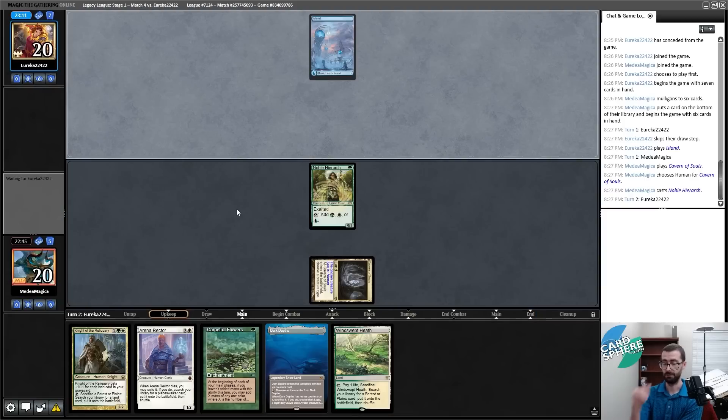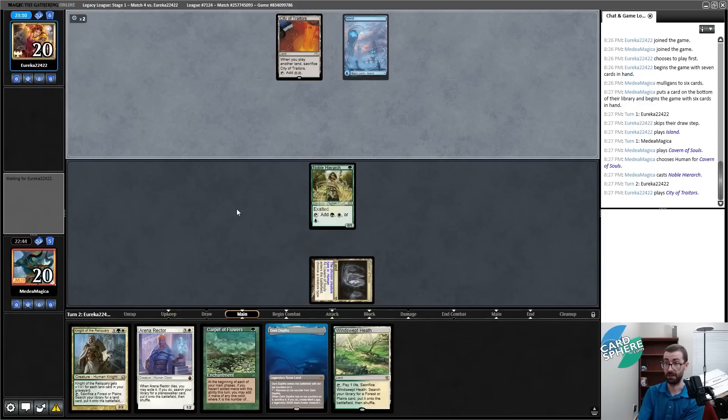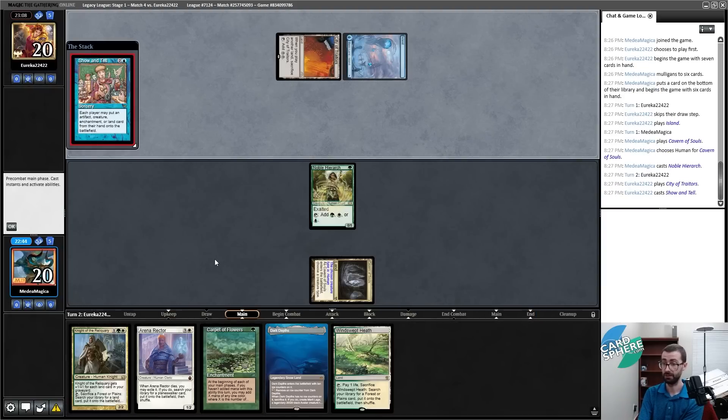I think that was Swords out, Carpet in. Collector Ouphe is really mediocre. Ramunap isn't where I want to be. I like Endurance out now. Kaya is good here. Probably Ugin out. Fiend Artisan is slow. This next hand has lands and spells but doesn't actually have a real game plan — easy mulligan. I'll keep this next hand pitching Force of Vigor. The hand's just weird. Cavern on Human — I just want my first thing to not be Spell Pierceable.